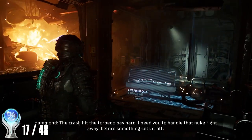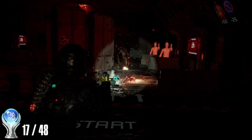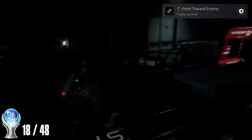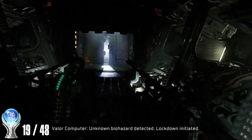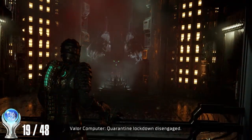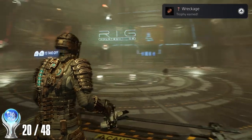Aboard the USM Valor, we learn it's carrying a 12 megaton warhead that we need to disarm. We encounter incredibly fast necromorphs — soldiers with stasis packs on their armor. After disarming the warhead, we find a shooting gallery that malfunctions, overrunning us with necromorphs. Surviving earns us the Front Toward Enemy trophy. We also find our final weapon schematic for the Merchant trophy. Hammond is killed by the mutated Chen before pushing them both into the electricity field around the Singularity Core. We retrieve the core, escape the exploding Valor, and earn the chapter 9 trophy.